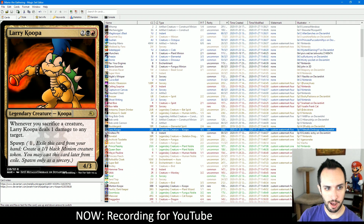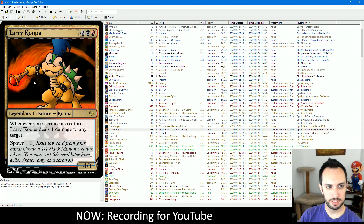Here's another card with Spawn: Larry Koopa, one of the Koopa kids. Whenever you sacrifice a creature, Larry Koopa deals 1 damage to any target — he uses his rod to cast a little fireball or something. Just a really nice 4-3 for 4 sacrifice synergy card.